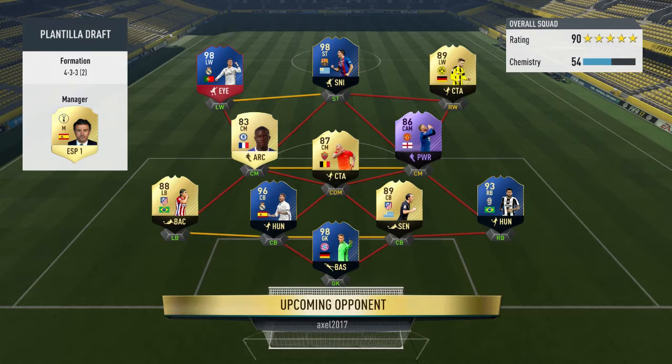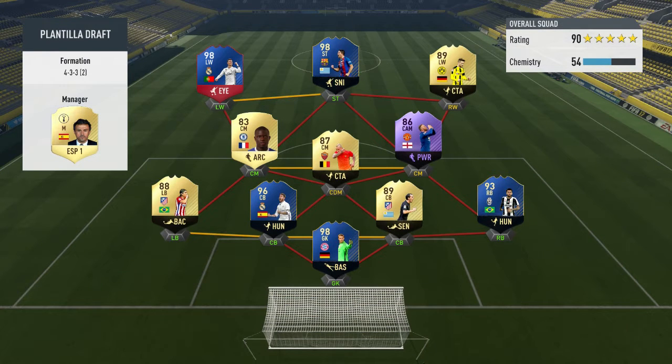The first opponent has Team of the Year Suarez, Ramos, Neuer, 98 Ronaldo, Wayne Rooney, Robben, Nangolan, and Danny Alves — four Team of the Year players. This should be fun, let's get into it.